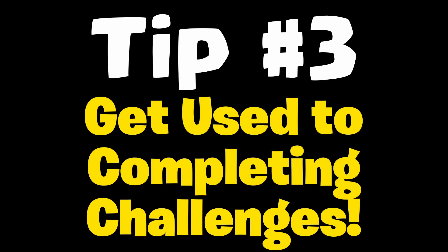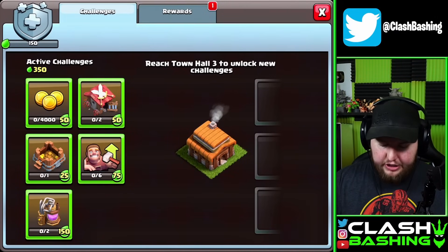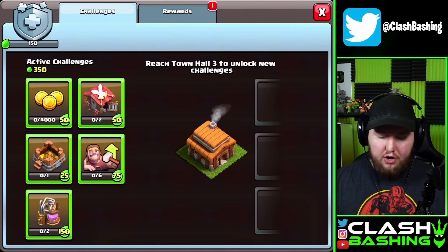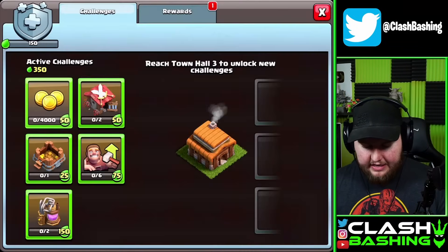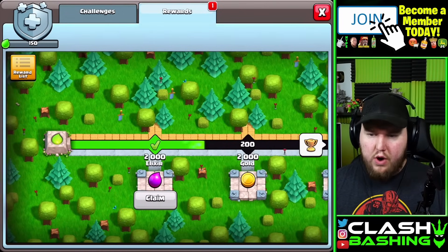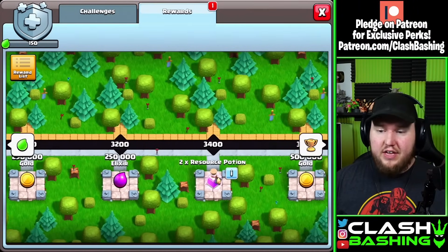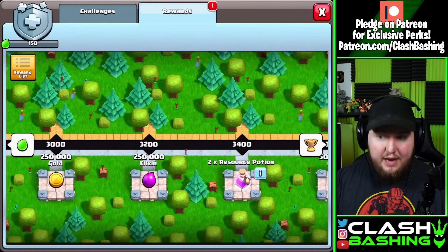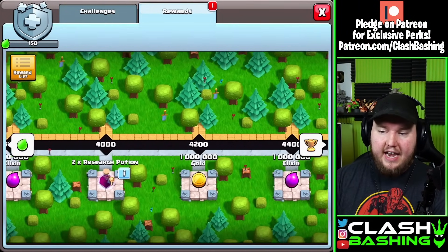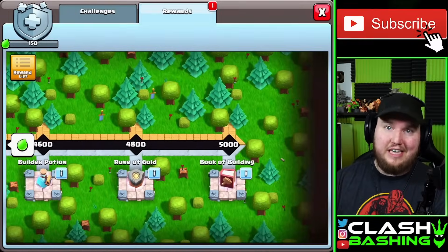Tip number 3 is going to be with the challenges. Get used to knowing what challenges you need to complete, because this is going to be a big part of the game later on. You can see here we've got things like loot 4,000 gold or upgrade barracks to level 2, and you'll get rewarded with gold, elixir, and even gems. Further down the line, you'll even get rewarded with magic items such as training potions, resource potions, and a lot of other great stuff that's going to help you along your journey up to Town Hall 7.